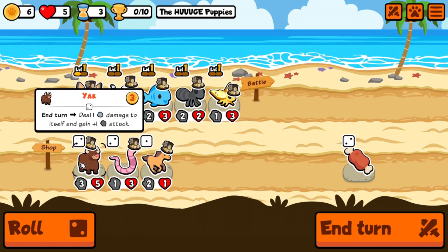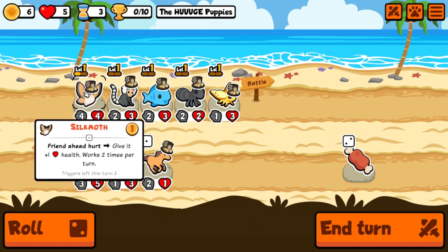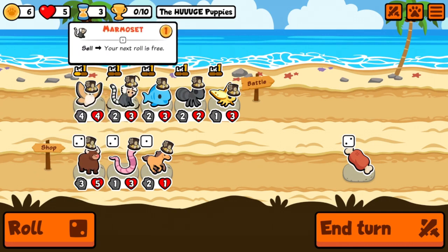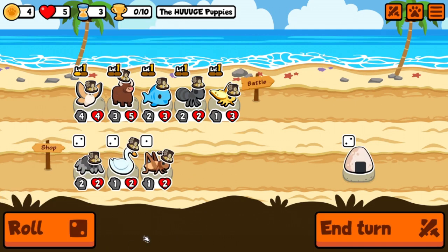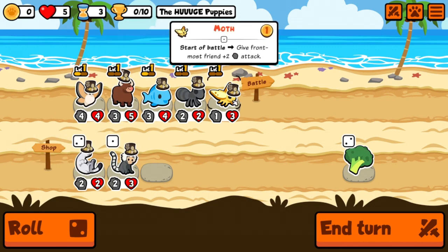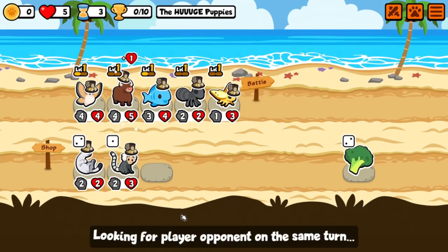The yak does one damage to itself and gains one attack — interesting. The silk moth: friend ahead hurt, give it one health. I wonder if that's a combination. Let's get rid of the marmoset — that gives us a free roll. We'll take the yak, that sounds like it might work together. We'll also take another fish for the level-up bonus. Let's see how this works — one, two — oh yeah, it does work!